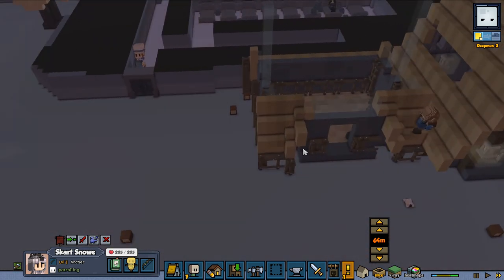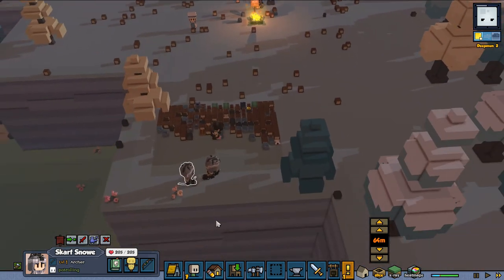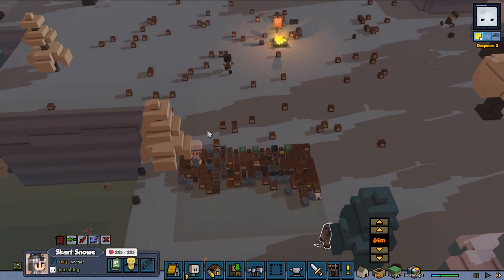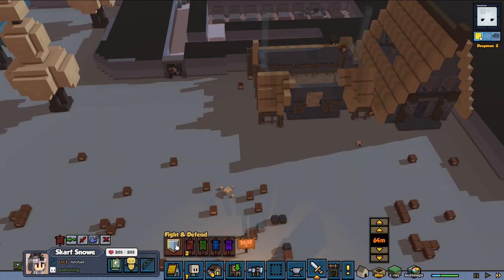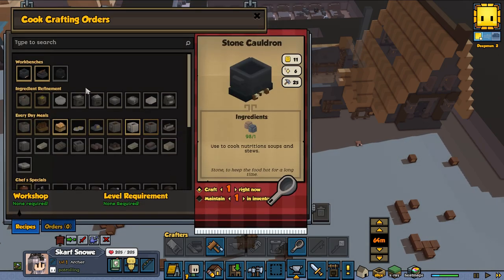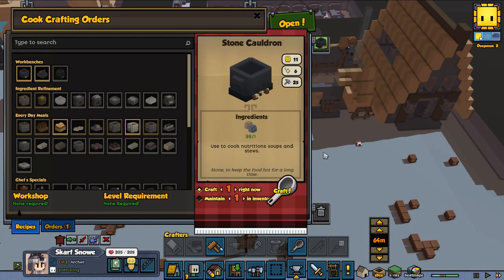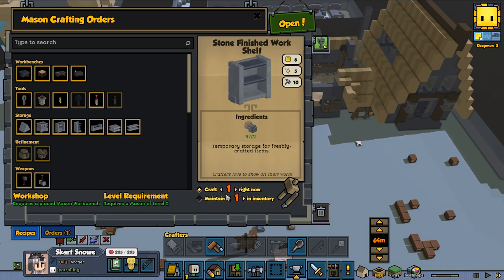Let's see if we can get the cooking in place. The cook can make his cooking place ready — he can make his stone cauldron. This area is for finished stuff — a finished work shelf. So I'm going to get two of these: one for food.